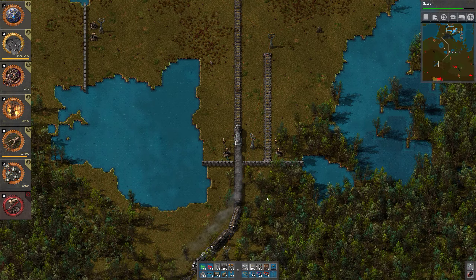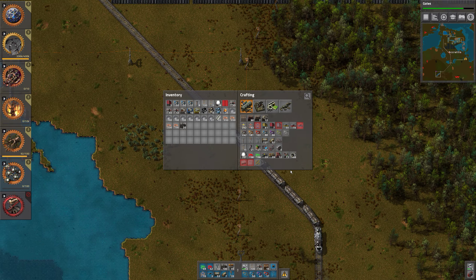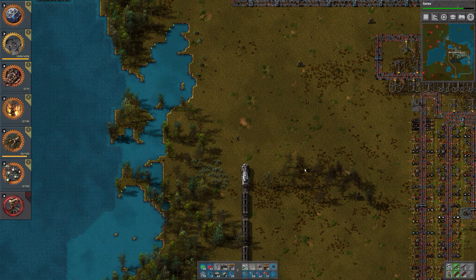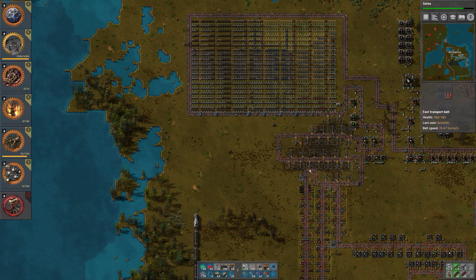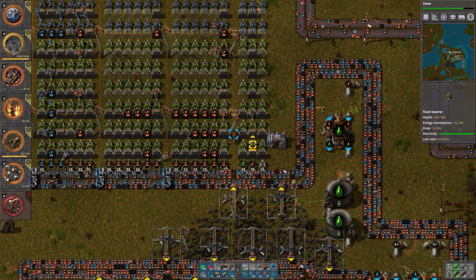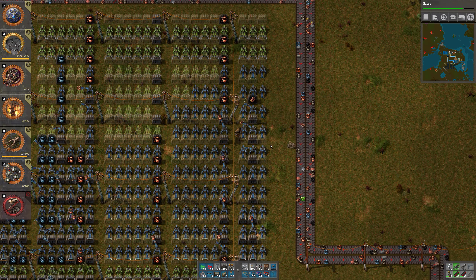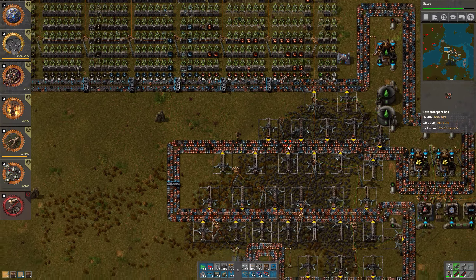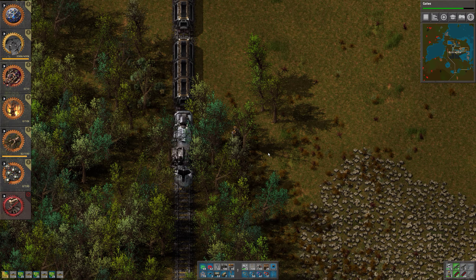Yeah, we need one more chest — actually we need a bit of wood for that. Let's go up and grab the wood right away. So we do get a bit of wood, let's keep one stack. And then we need belt, and we have those over here. From that we can build a couple of splitters as well — like 20, and we still have plenty of belts. So let's see if we can get this to work now.